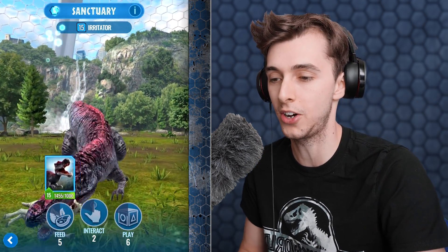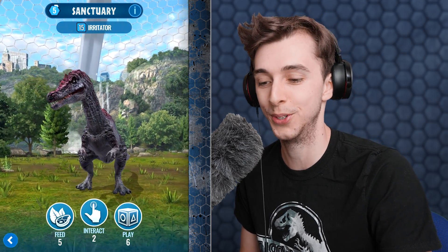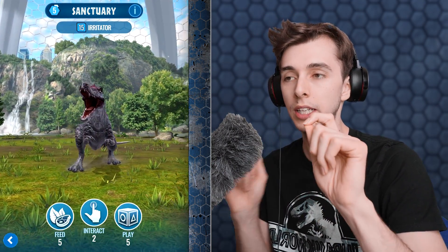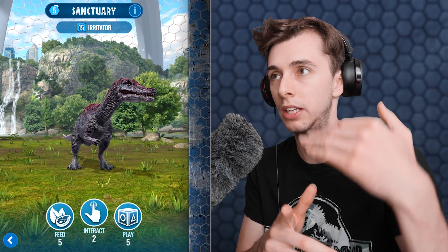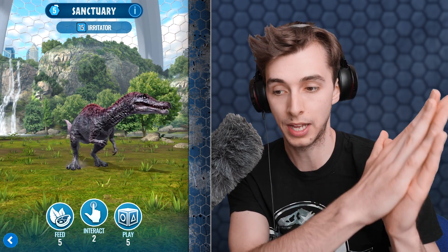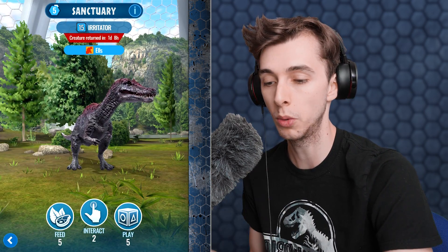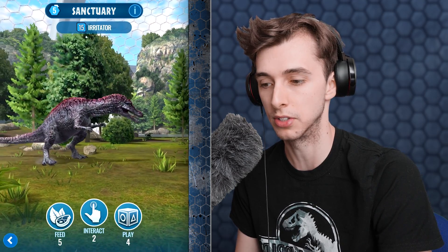There are two Irritators here — let's have a look at the Irritator. We'll feed it: 12 DNA. Oh, the goat! Beautiful. We'll play with it as well — only nine DNA. It seems like whatever interaction you select first you will get the most from, and after that it slowly goes down. So your first choice really counts.